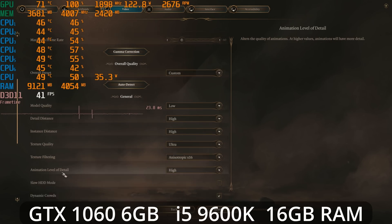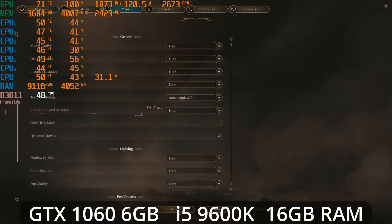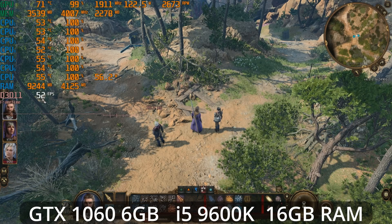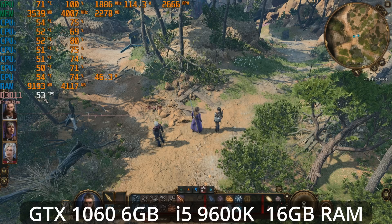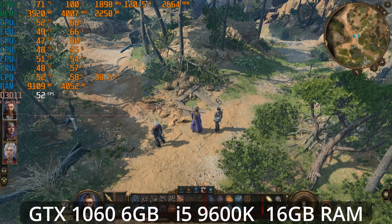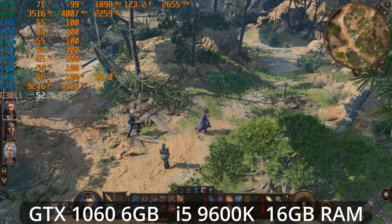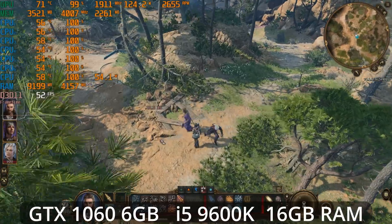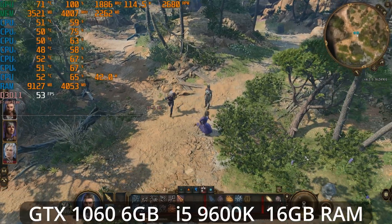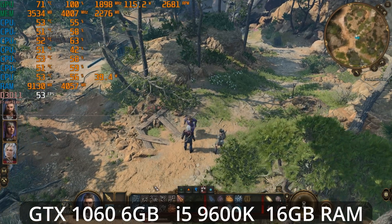Another setting that can have a very large impact — probably even larger — is shadow quality. If we drop shadow quality down to low, the shadows still look reasonably good, and we're now up to around 52–53 frames per second. In other words, by just changing model quality to low and shadow quality to low, we're getting about the same frame rate as dropping everything to the medium preset, but everything else is still boosted quite significantly.